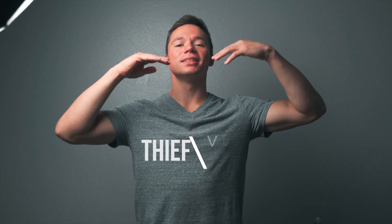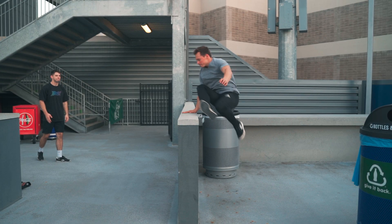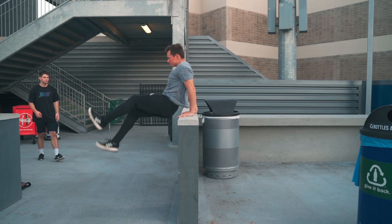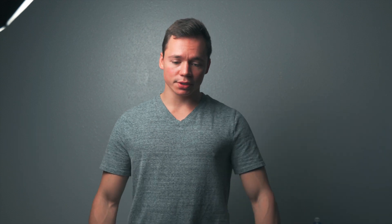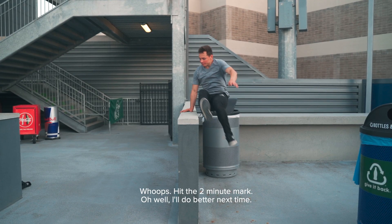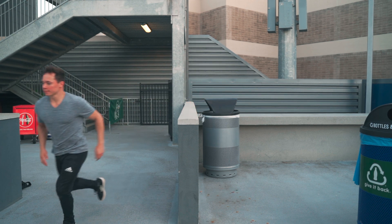Number seven is the thief vault. Approach the object as you normally would in a speed vault, but whenever you put your hand on, you'll swing your legs around, put your second hand underneath you, and then push off into a dash vault. Number eight, the lazy vault — very similar to a thief vault, but instead of running up to the object and passing to the other hand, you'll put one hand on, go over your back, pass the object to your other hand, and then push off, still facing sideways.